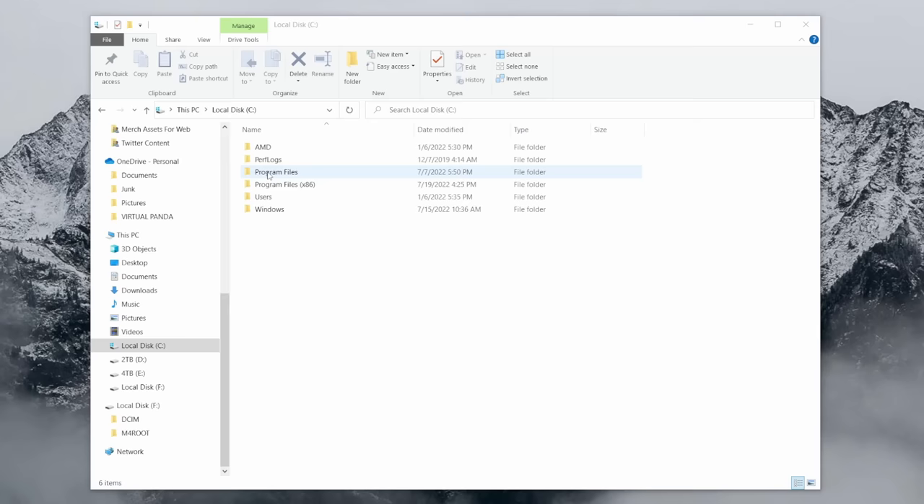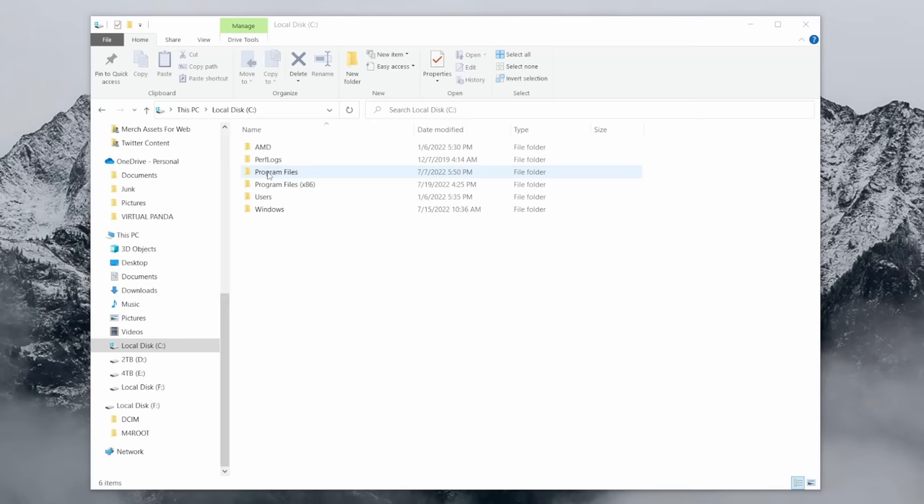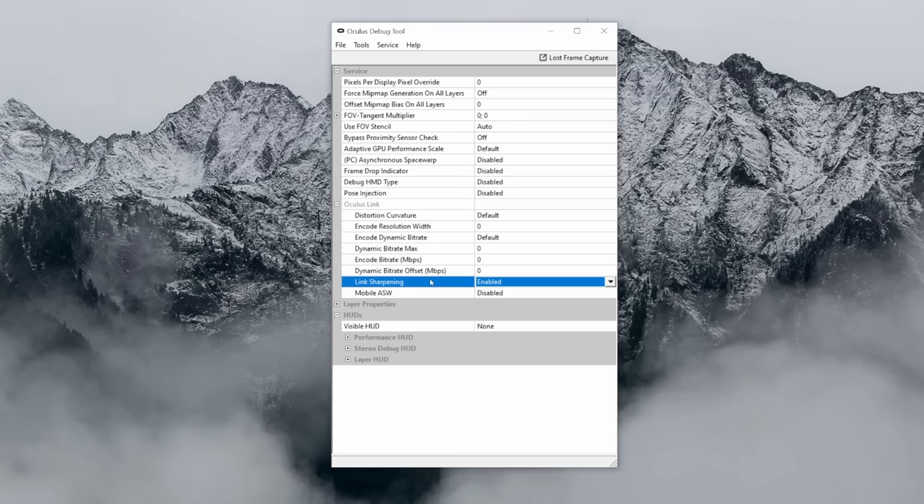Another way to improve the look at a lower resolution is to use Oculus Link Sharpening. You can activate this in the Oculus Debug Tool found in Program Files, Oculus Support, Oculus Diagnostics — just make sure Link Sharpening is set to Enabled. With that enabled, you should be able to lower the resolution a bit to increase performance without a major difference in visual quality.